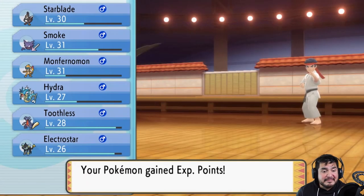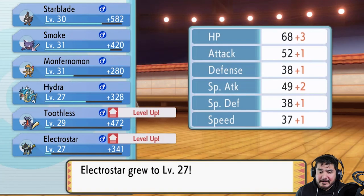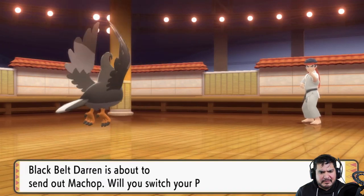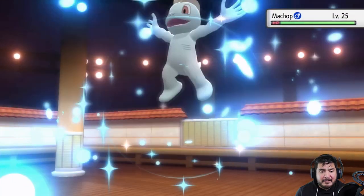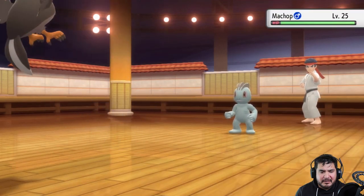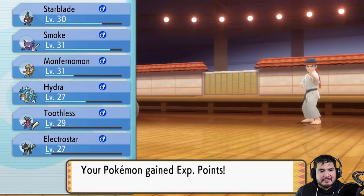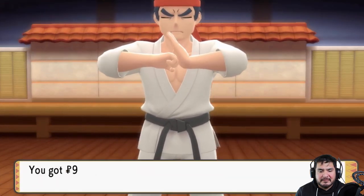Two Pokémon grow to level 29 and 27 respectively. We're poisoned again. Here comes another Machop — let's have Starblade use Aerial Ace right here. Machop defeated! Black Belt Darren has been defeated.